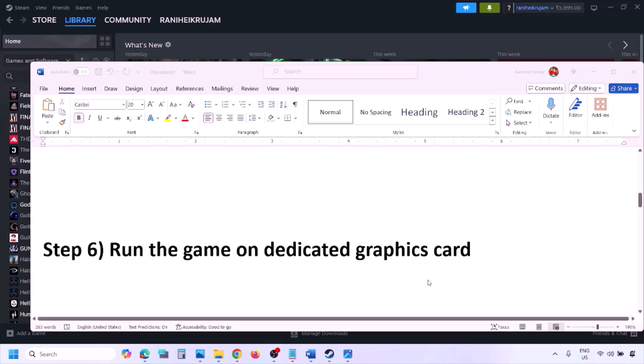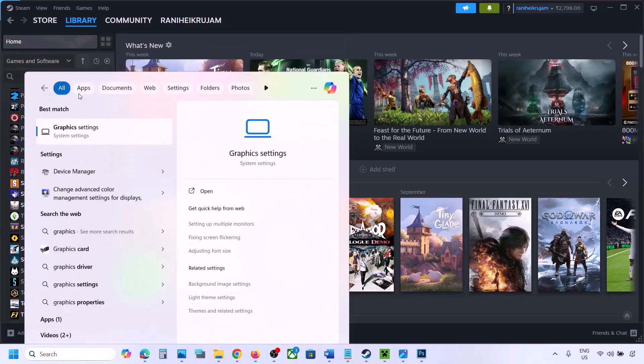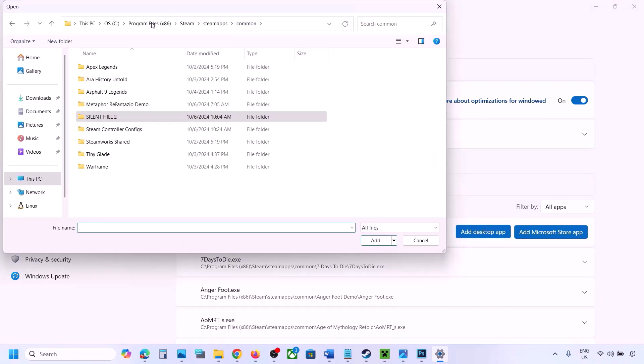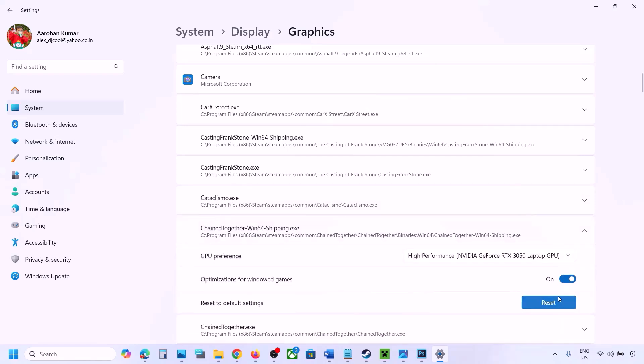The next step is to run the game on the dedicated graphics card. Type 'Graphics Settings' in the Windows search box and open it. Click 'Add desktop app,' navigate to the game installation folder, open the game folder, and select the game EXE. Once added, find the game in the list, click the dropdown arrow, select High Performance and your graphics card, then launch the game and check.